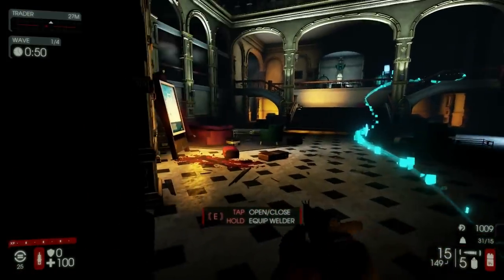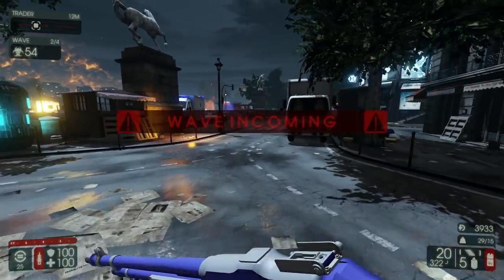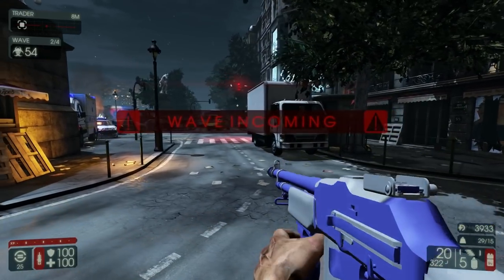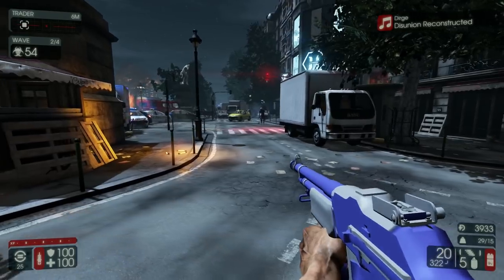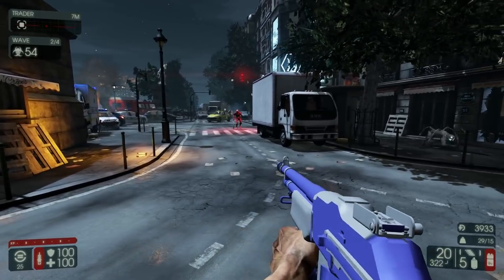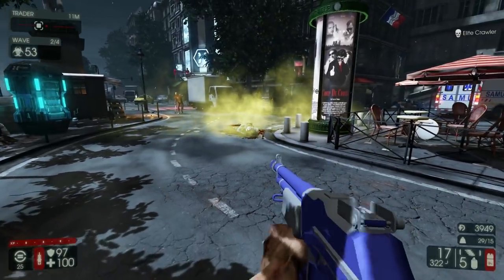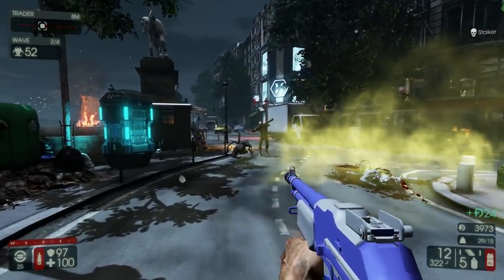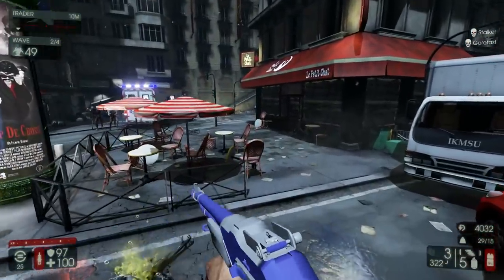Skipping to the next six weapons — be right back. And we are back. Right now we have the AKS-74U, the CZ-75, the BAR, the AKM, the M4, and the dual Mark 23s. Right now I'm holding the BAR and killing some stuff with it.